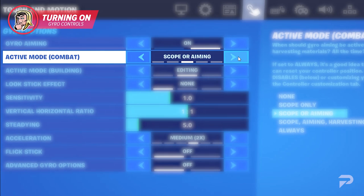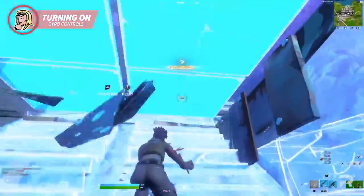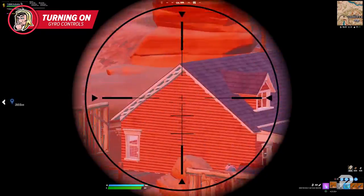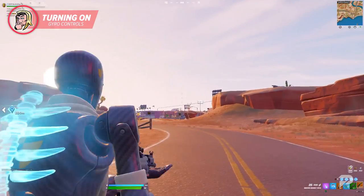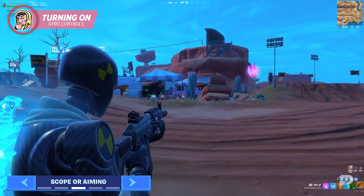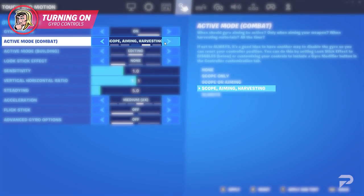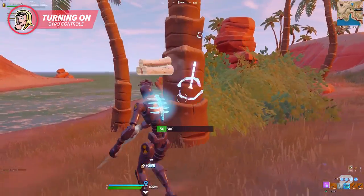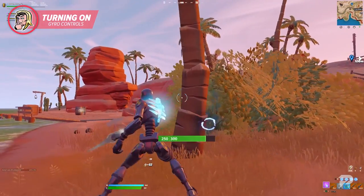The active mode is a combat setting you can adjust from a variety of different options: scope only, scope or aiming, and scope, aiming, harvesting, and always. These settings give you full control over how you want to use gyro controls. If you use scope only, gyro controls will only activate when you're using scopes, so you're still able to control standard weapons as you normally would. When you activate scope or aiming, it adds the new effect when you aim down the sights — perfect for when you want that newfound precision in your shots. With scope, aiming, and harvesting enabled, you'll be able to use gyro when farming mats, which can make it easier to hit weak points and take down structures faster.